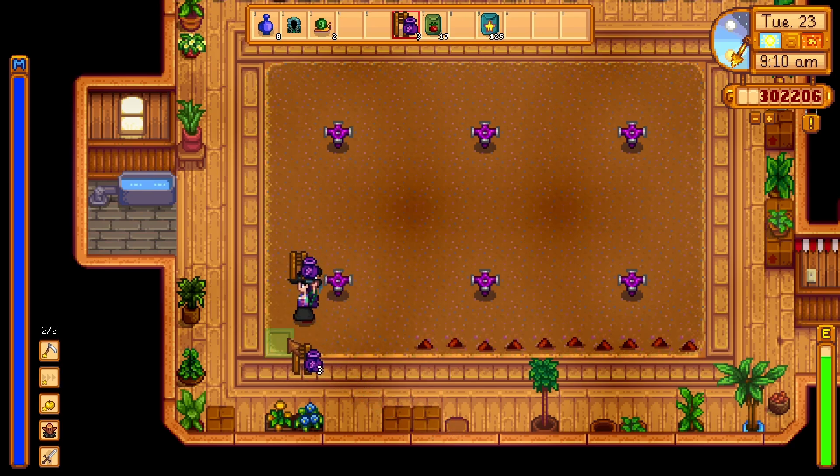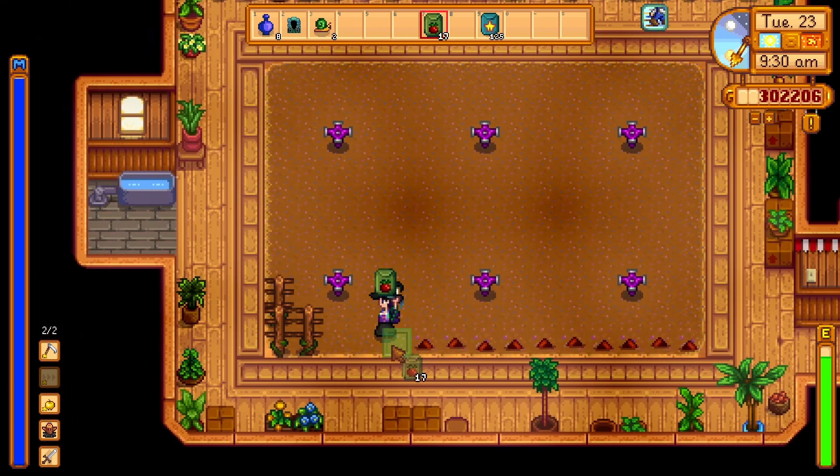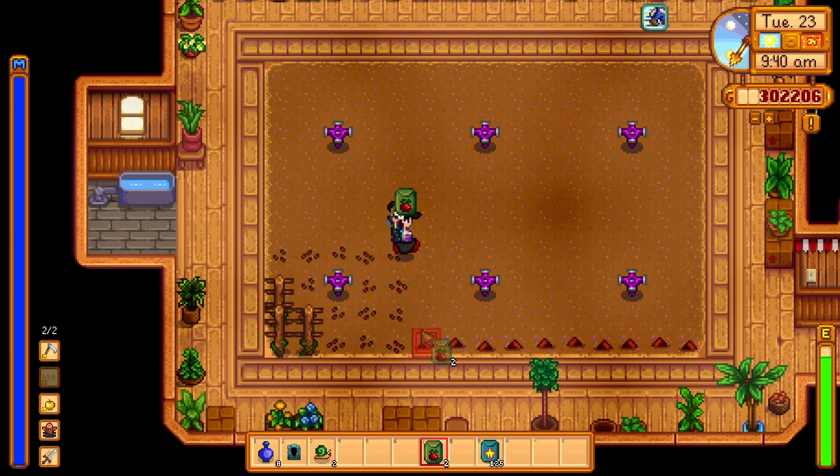Let's sow the grapes — maybe in this corner here. Maybe we could actually sow a trellis crop in each corner. So there'd be green bean and hops. And that's it for the trellis crops, right? Just grape, hops, and green bean.